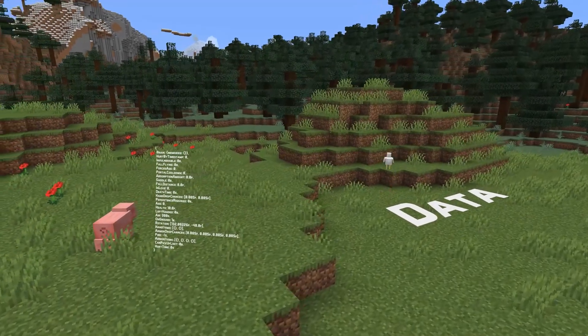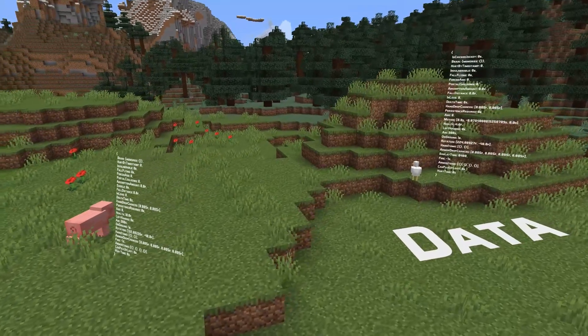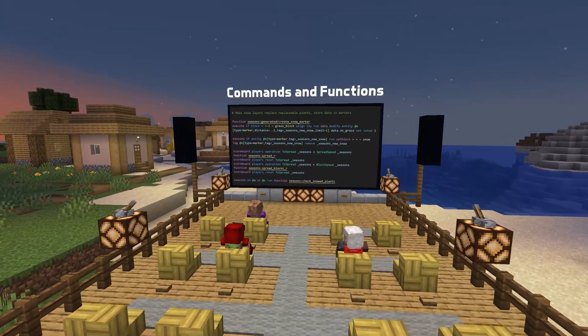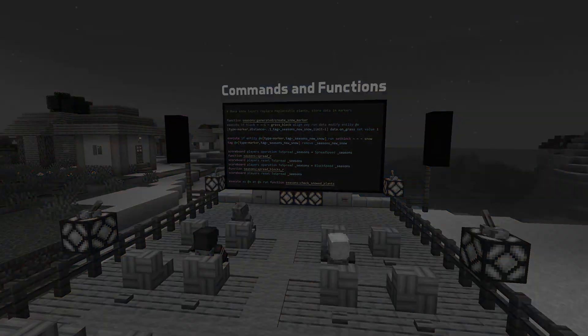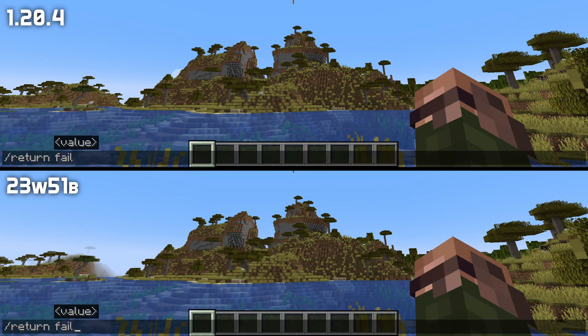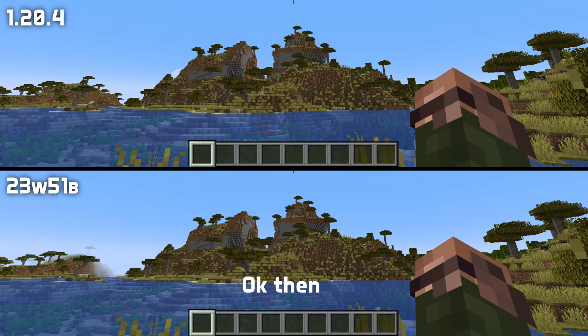In data news, the skewt item has been renamed to turtle skewt. In command news, macro command permissions have been fixed including for cached instances of a macro. And some fixes have been done for the return command, including return fail not showing a result when run from chat, and return run not having consistent behavior in combination with a forked execution and a function that doesn't return.